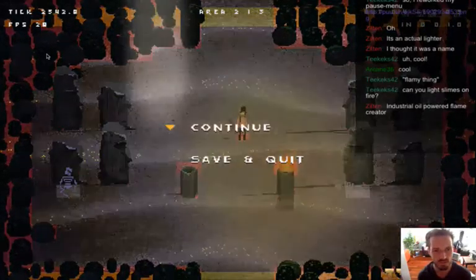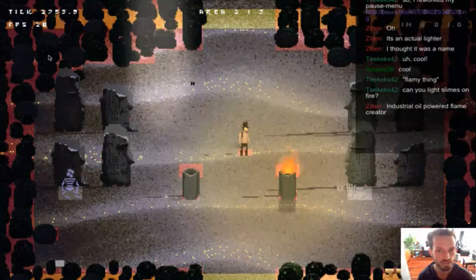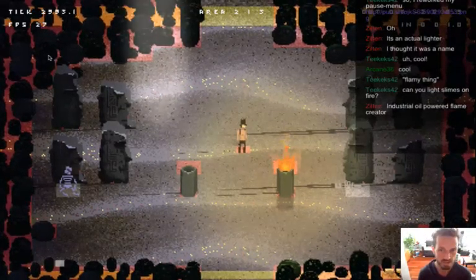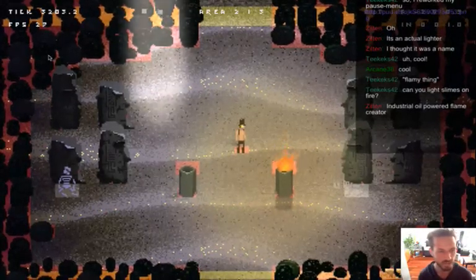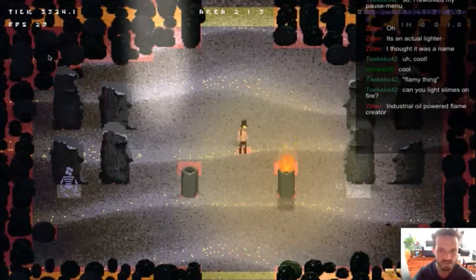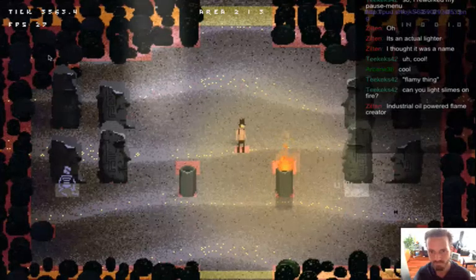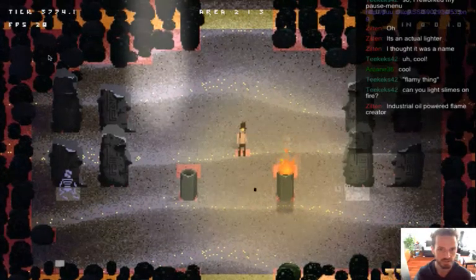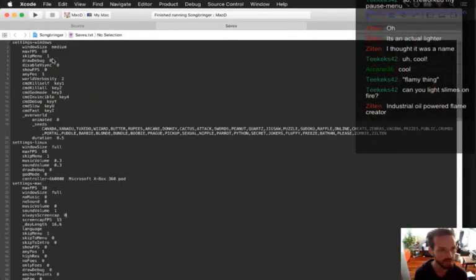The lighter is just supposed to be the thing that lights pillars on fire and other things that can be lit on fire to work on puzzles. But it could become a weapon at some point. It makes the game world pretty interesting when you have an item that has multiple uses - I learned that from watching the sequelitis Zelda video. That's why Link to the Past was so interesting, because a lot of your items could be used in multiple ways, whereas in recent Zeldas items are more just one-use.